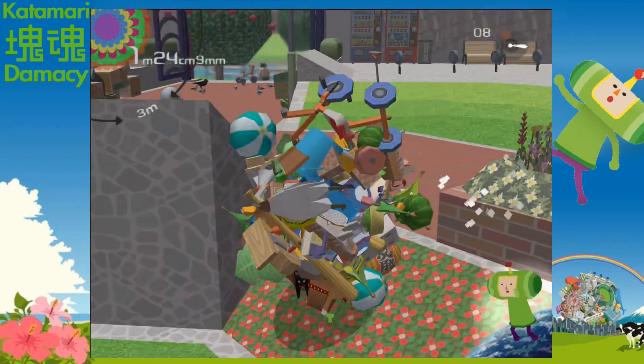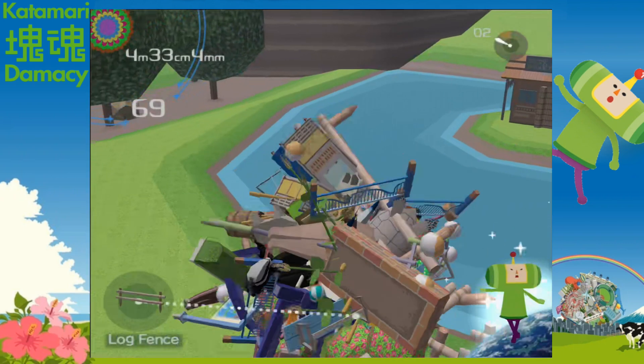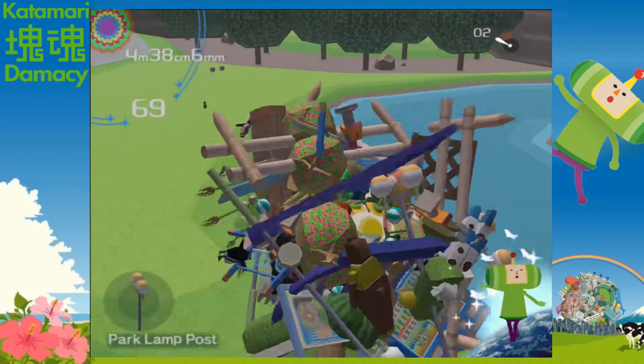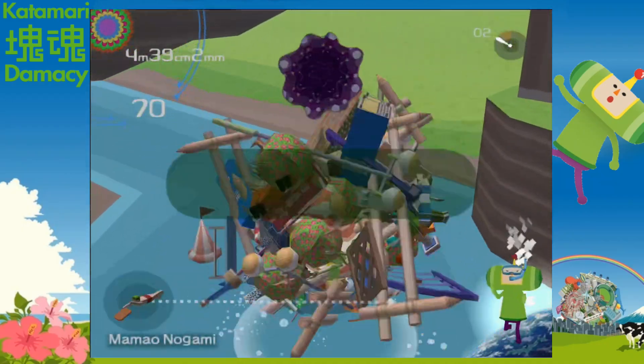It's still a lot of fun to explore a new area. In the next cutscene, the family are using a telescope to see a rocket, which the dad is on because he's an astronaut. In the next side mission, we make the constellation Gemini by rolling up things that are twins. Sometimes you accidentally roll up triplets and don't get a point, which is kind of funny.